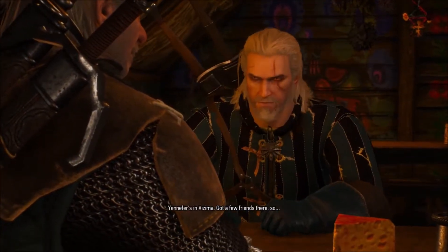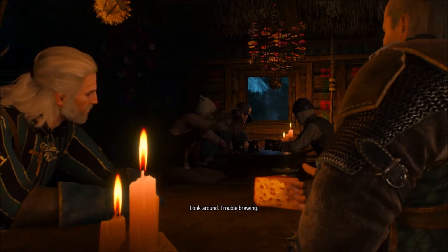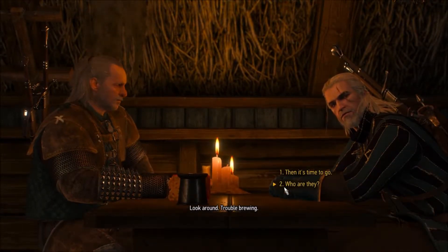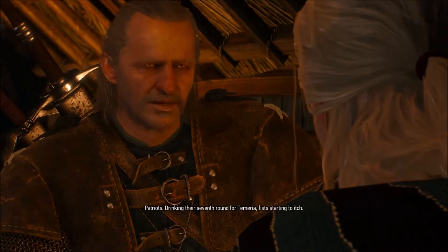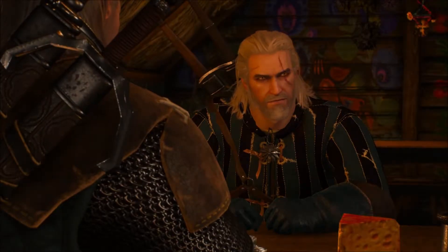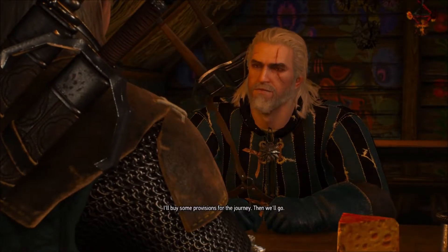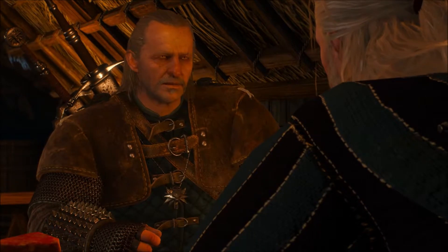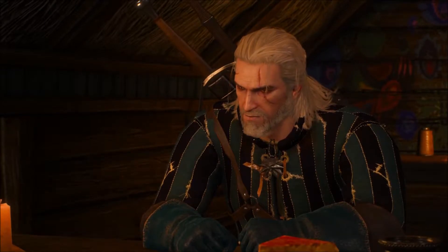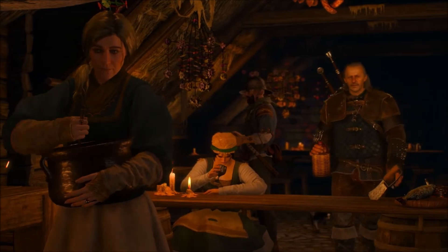Jennifer's in Vizima, got a few friends there, so something's wrong - look around, trouble brewing. Who are they? Patriots drinking their seventh round, fists starting to itch. Don't see any elf guardians - they'll find another fall. I'll buy some provisions for the journey, then we'll go. Geralt, Geralt - we should stay out of it. Just this once! You know we can't, that's not how the game works. We'll always get dragged into things.